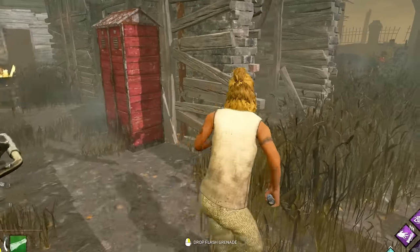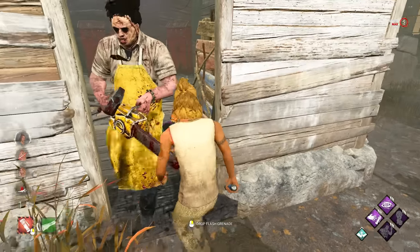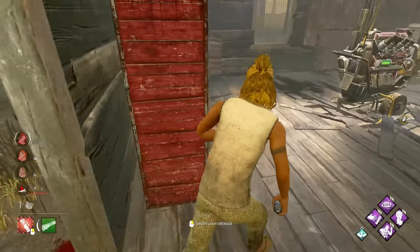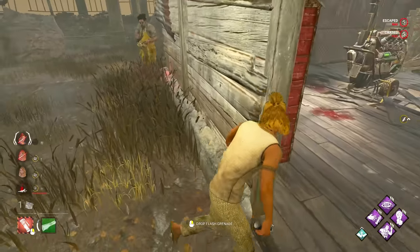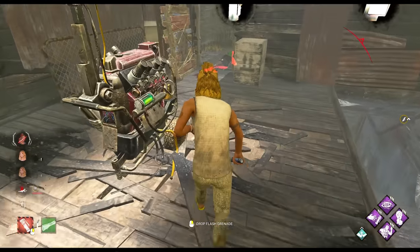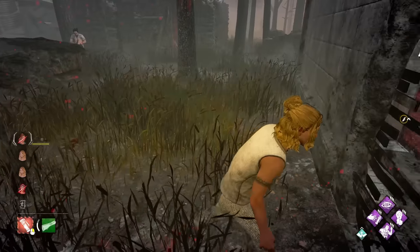We do have flashbangs as well, so we should use them as soon as we get the chance to. Okay, this might be a flashbang — nope, I can't even throw that and get the CJ. Now I have to throw the pallet down. Get the save — I can even take a hit here. Beautiful. Made for This is so strong, man. That secondary ability is so ridiculous.